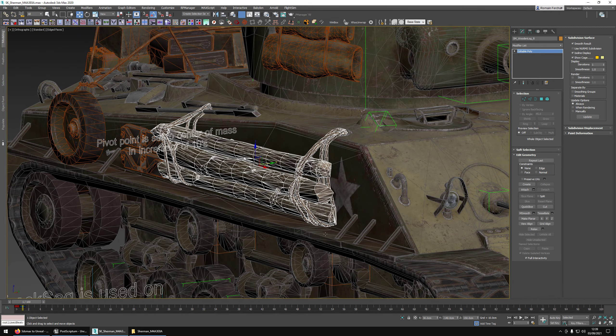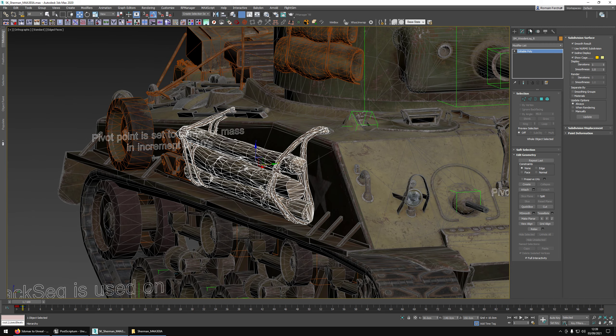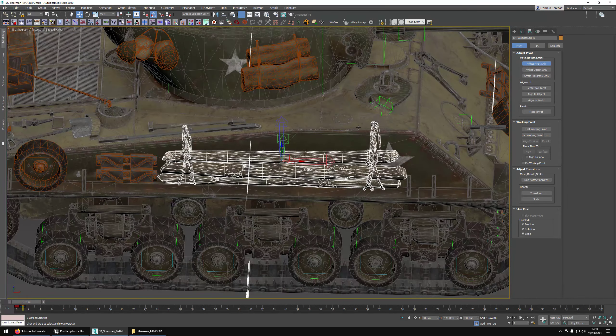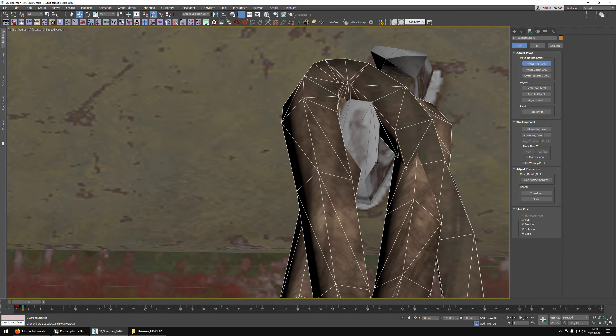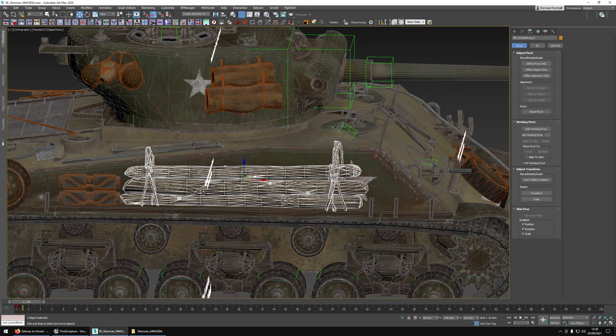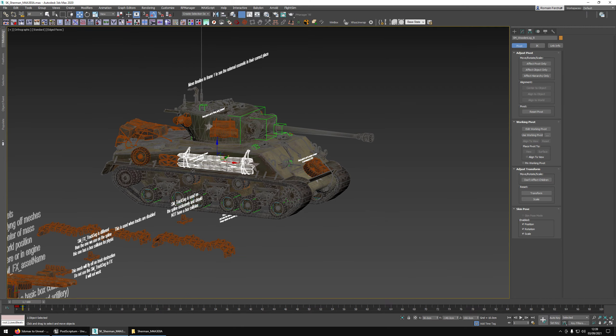For turret assets we put the pivot point on the turret traverse bone. For side assets, instead of using the real center of mass — which would give messy decimal values — we use a clean rounded value like 30, 140, and 150. If the values are ugly, the programmer will never figure out the exact position. A clean pivot point means he can just snap it into place because it needs to be exactly positioned. It's always good to have a nice clean pivot point.